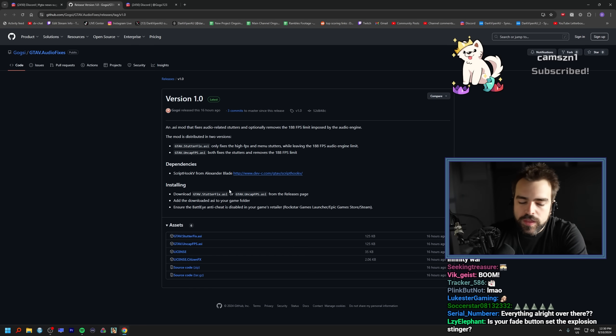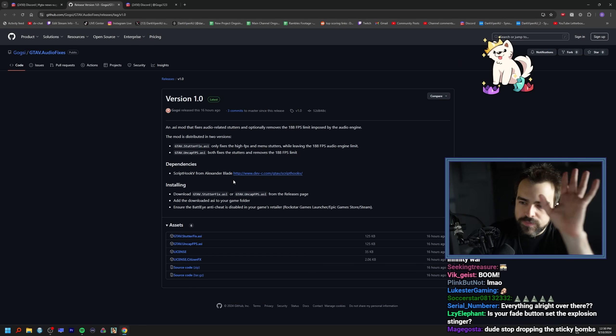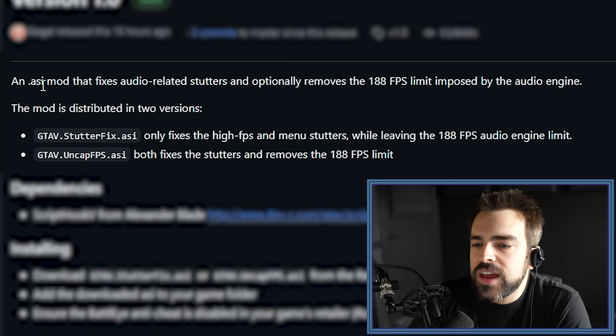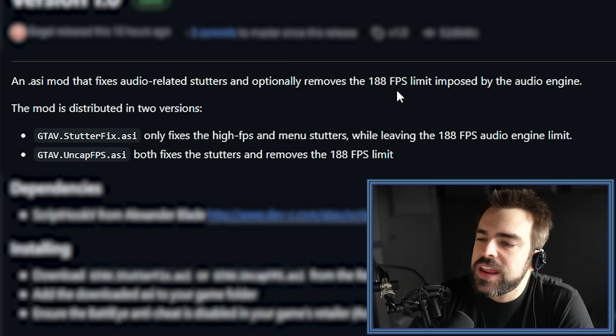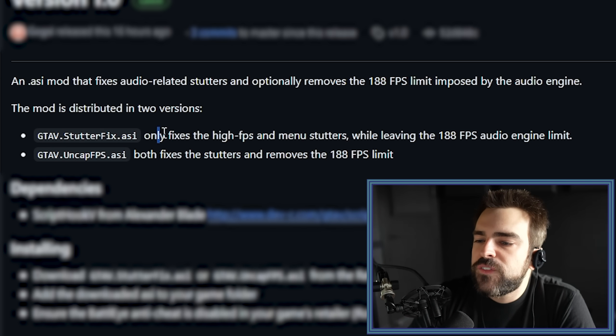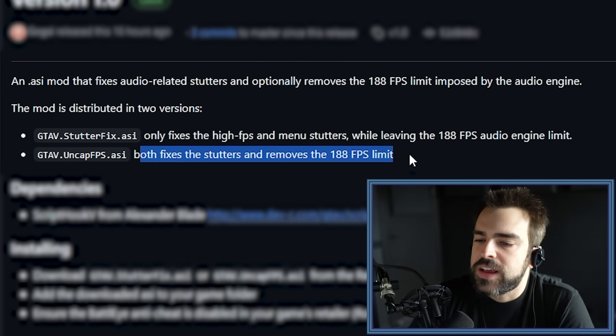Gogsy is a person who helps out a lot with the GTA 5 speedrunning community — very knowledgeable in GTA 5 and all that jazz. They say: an ASI mod that fixes audio-related stutters and optionally removes the 188 FPS limit imposed by the audio engine. The mod is distributed in two versions: the stutter fix only fixes the high FPS menu stutters while leaving the 188 FPS audio engine limit; GTA 5 Uncapped FPS both fixes the stutters and removes the 188 FPS limit.